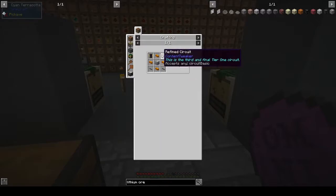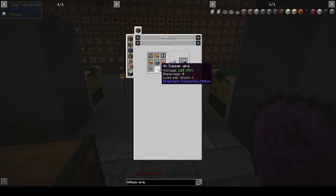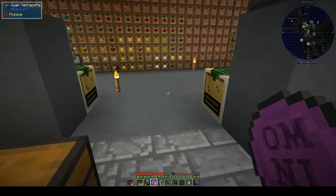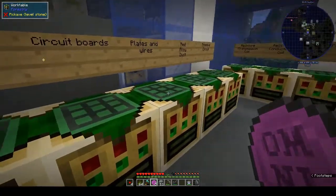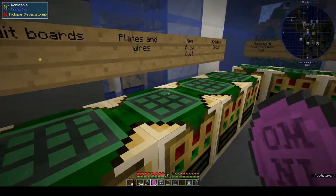How do you make the alloy smelter? We need two circuits, times four copper wire, ten cables, and the machine hull. Let's see if we have enough to make a primitive circuit.